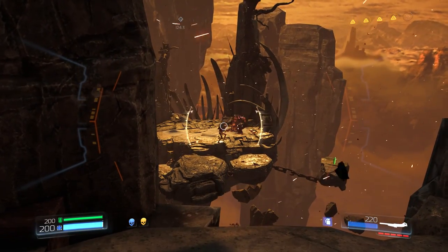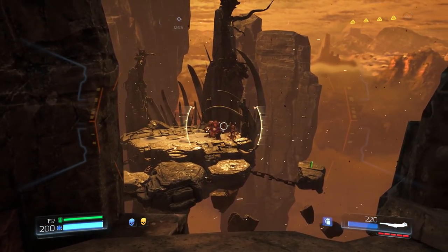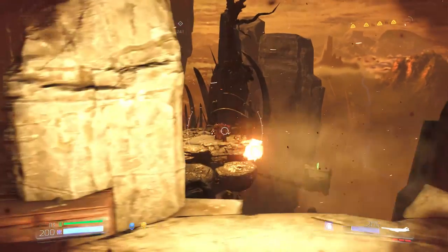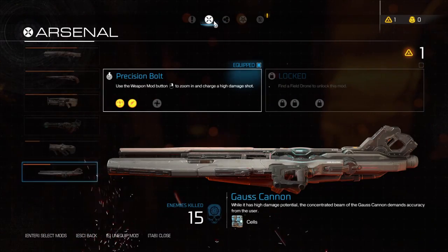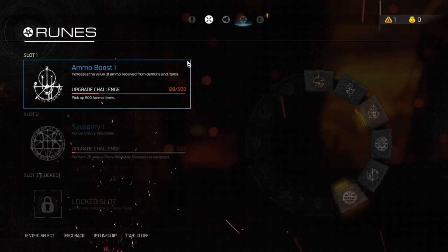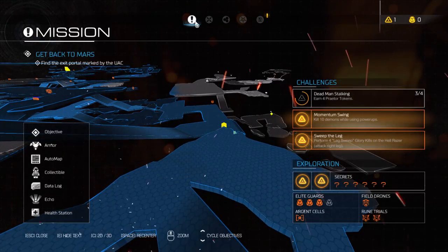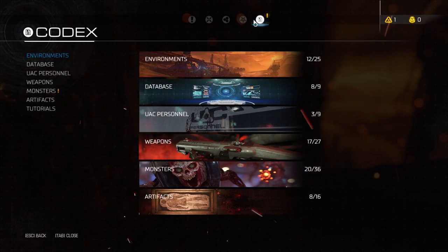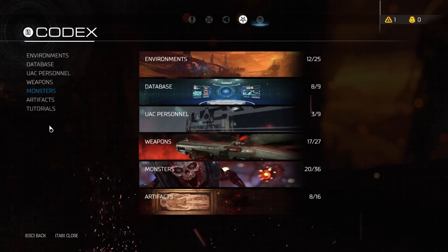These guys are fighting that guy. Why does it feel like I'm fighting something else? What the fuck are these guys doing? Those are the hell knights by the way. This guy's strafing side to side like a shit burger. I totally don't think I did it — I don't think I'm killing the hell knights. They're not the hell knights, are they? I'm doing it wrong. I have ammo boost, and I also have unique glory kills while savagery's equipped — probably need to do that at some point. Baron — yeah, there's your Baron of Hell guys, and hell knight is this one. I'm not doing the right one then.